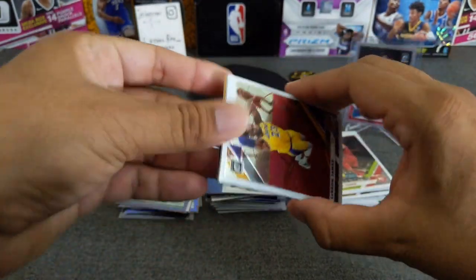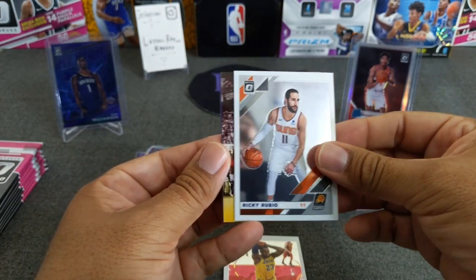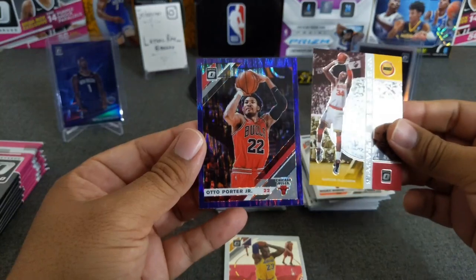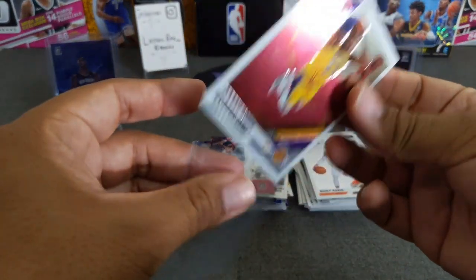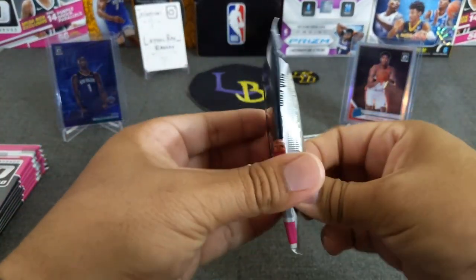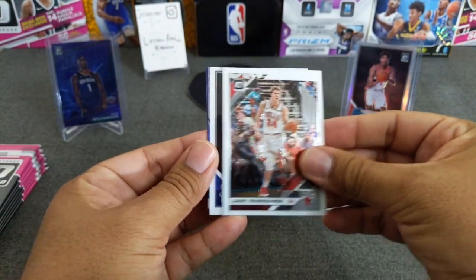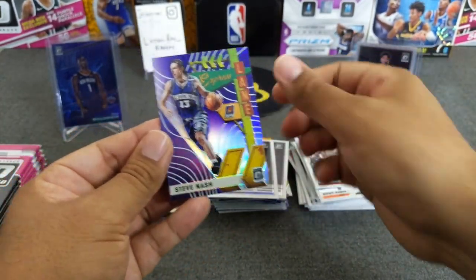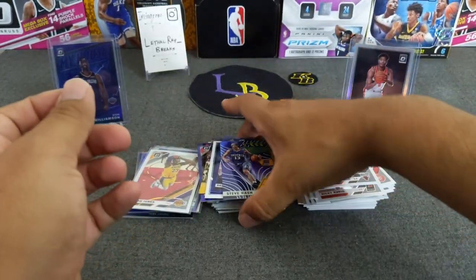Nice — LeBron James base. Take that all day. Ricky Rubio, an insert of Kawhi — The Dream — Elijah One, and Otto Porter Jr. We'll sleeve Mr. LeBron James. Next pack — I want to see that rookie. Lori Markannen, Eric Paschall, got a hollow purple of Steve Nash, and another rookie — DeAndre Ayton. I've hit him so many times.